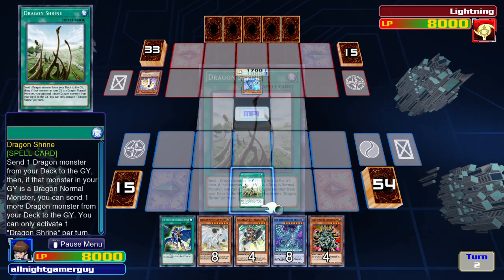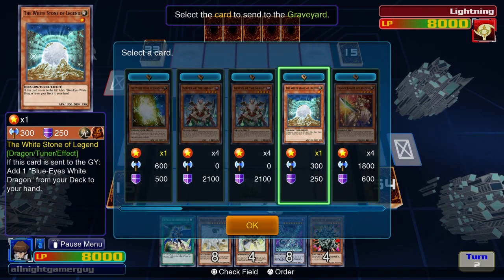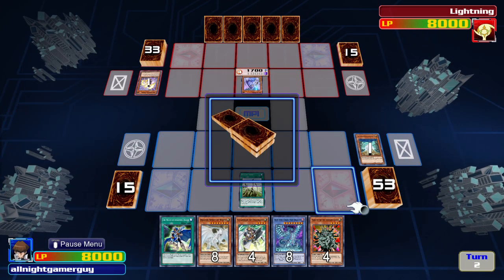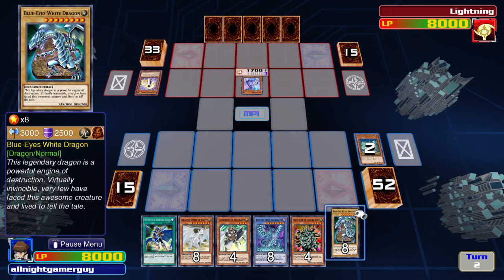First I activate Dragon Shrine. I'll send my White Stone of Legend to the Graveyard. Activate its ability, so I can get Blue Eyes to my hand.